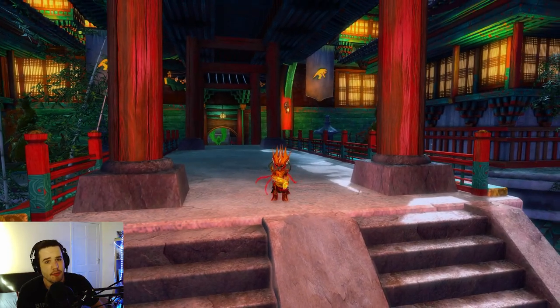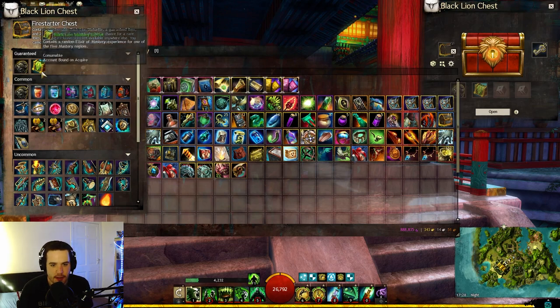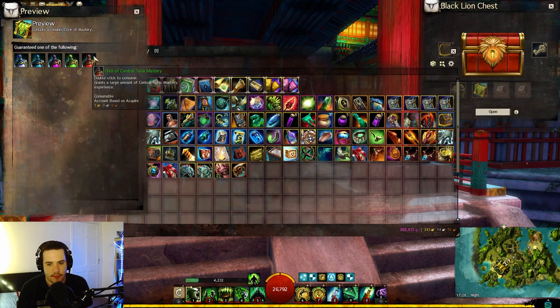Hey guys and welcome back to a brand new demo. Today we have a brand new black line chest. We're getting back into doing these every time there's a new chest. This week we have the fire starter chest, and our guaranteed item this time around is the black line mastery coffer, which gives us some mastery experience for any of the expansions — which is kind of handy.